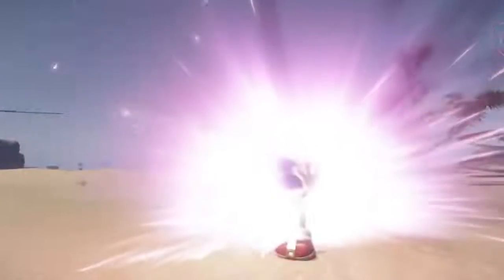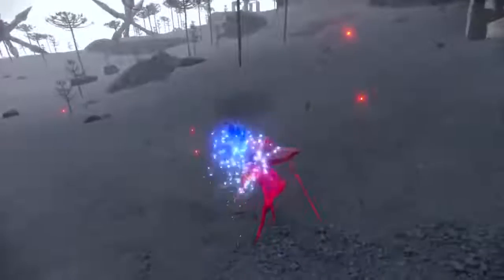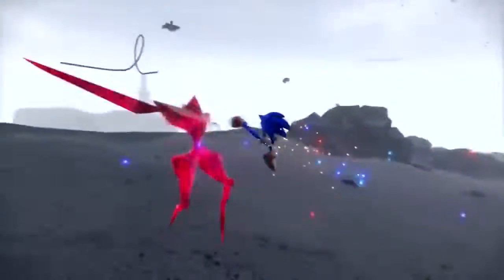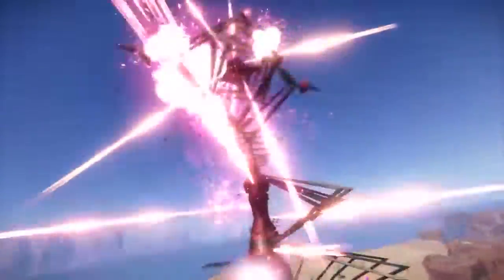Use your enemy's moves against them by utilizing parry during combat. A visual cue lets you know when an enemy is about to attack. If you react quickly enough, you can parry it and follow it up with a counter attack of your own. Using all these skills and more gives you tons of options to become the most formidable force in the frontier. Master your approach to battle and teach your enemies not to mess with Sonic the Hedgehog.